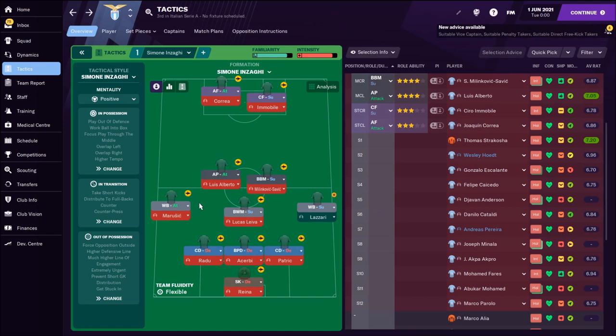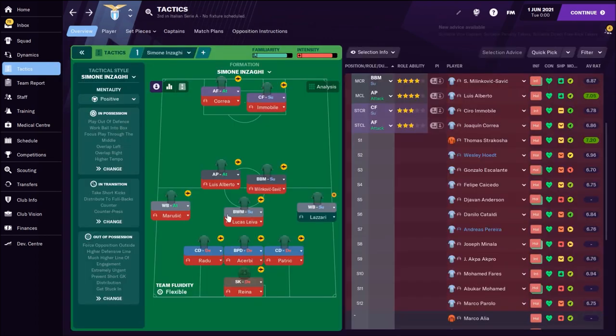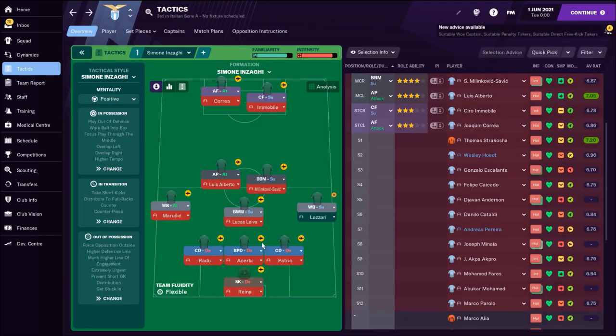The left side is more attacking. Marusic plays on the left side, more attacking than the right side where we have Lazzari. Marusic is a really interesting Montenegrin wing-back with some nice speed, but a few problems with dribbling and crossing. On the right side, Lazzari can cover almost the whole right side, and the best thing about him is his incredible crossing — rated 16. So maybe it's not a bad idea to use Lazzari as a more attacking player.